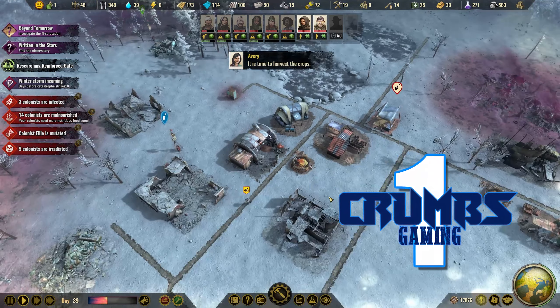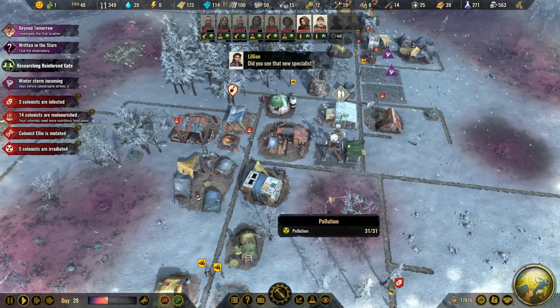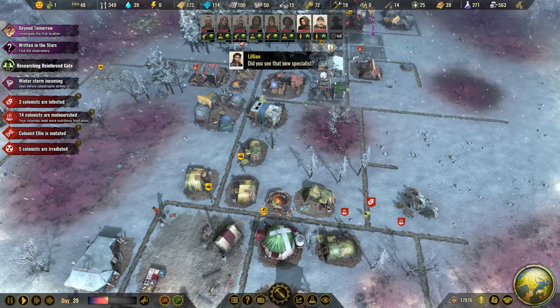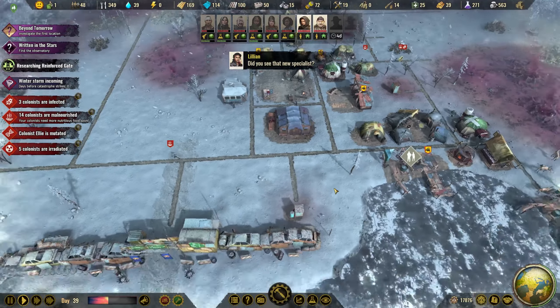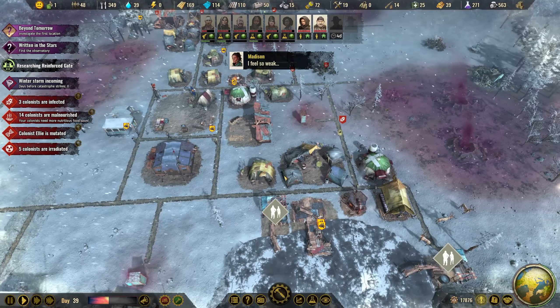Hello everyone, I'm Crumbs and welcome back to another episode of Surviving the Aftermath. We are playing the new DLC called New Alliances and we are in the middle of a winter storm, playing on 200% difficulty, so it's quite difficult.